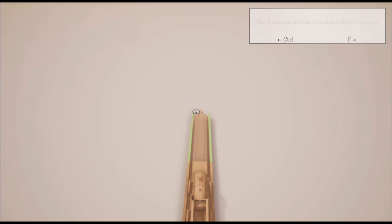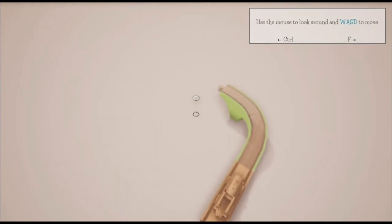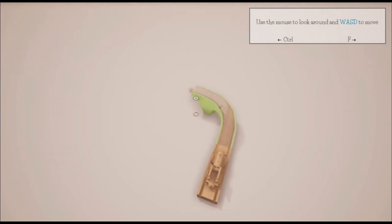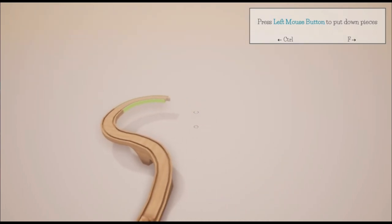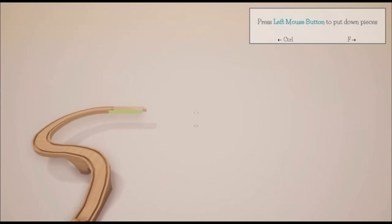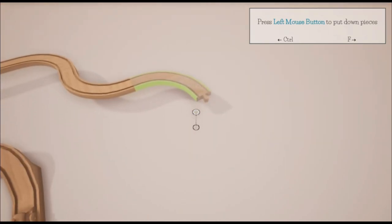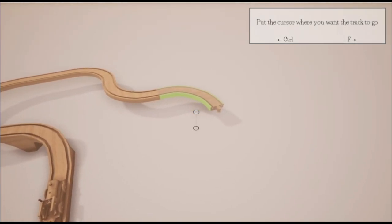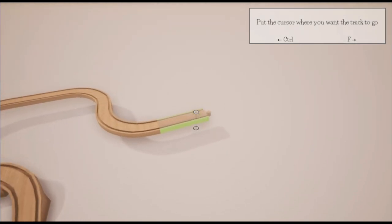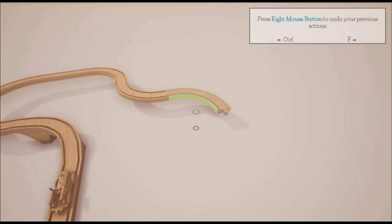Use the mouse wheel to look around — let's look around. Left mouse button to put down pieces. It's quite easy to do; it doesn't feel stodgy or anything. I'm just changing the direction by pointing. Put the cursor where you want the track to go — now I get it. Press the right mouse button to undo your previous actions.